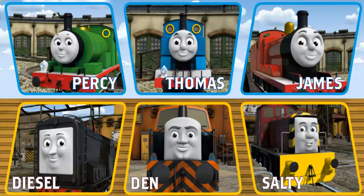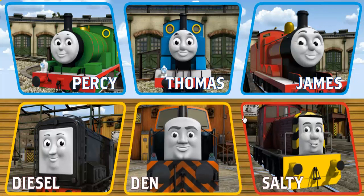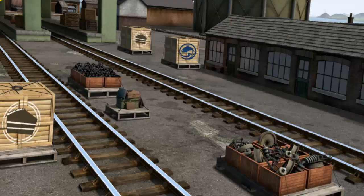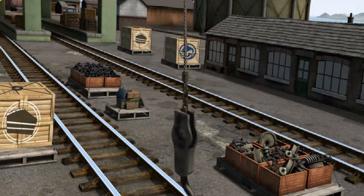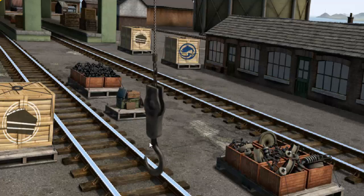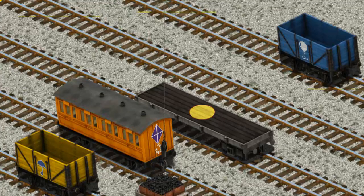It's a busy day at Brendam Docks. Thomas and his friends have many deliveries to make. Choose who will make the next delivery. James. James must deliver the coal to Knapford Station. Help Cranky find the coal. That's it! Let's lift and load. Now the cargo must be loaded. Show Cranky where the blue cargo car with the picture of a white balloon is.